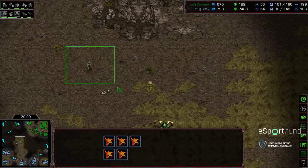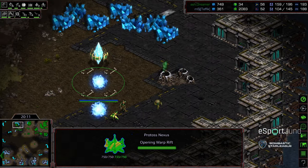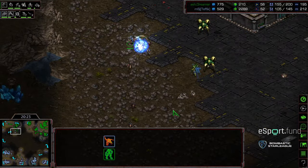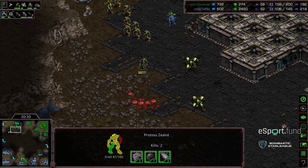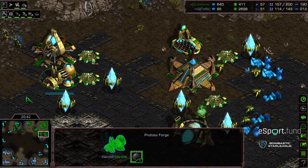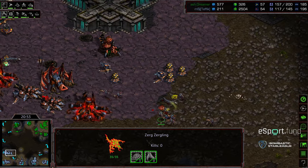It looks like a single zealot was dropped back in the main of this bottom left base. Some psi storms are being dropped. Dreamer's going to back off because of the strong sim city, but at the very least able to deny that mineral only. Zerglings flooding in with that adrenal upgrade should wipe out everything left. Dreamer grabs his 11 o'clock base. After donating that army, the new army is not in position to defend — potentially exposed to counter-attack. Special thanks to Dreamer who gave me the raid.